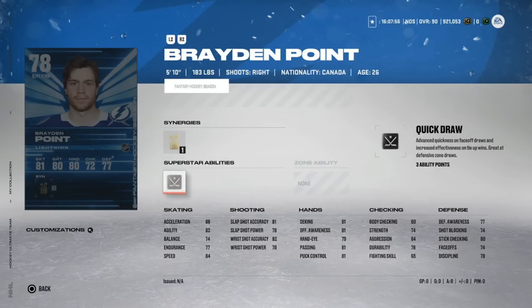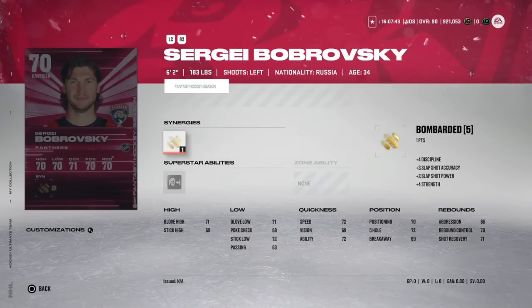The 70 overall Sergei Bobrovsky is an instant sell for me. He's had an awful season statistically — I just watched him almost squander a game against the Sharks. It matters on wins which Florida will get, but there's no point having this much value tied into a goaltender who maybe gets to 99. Sell immediately.